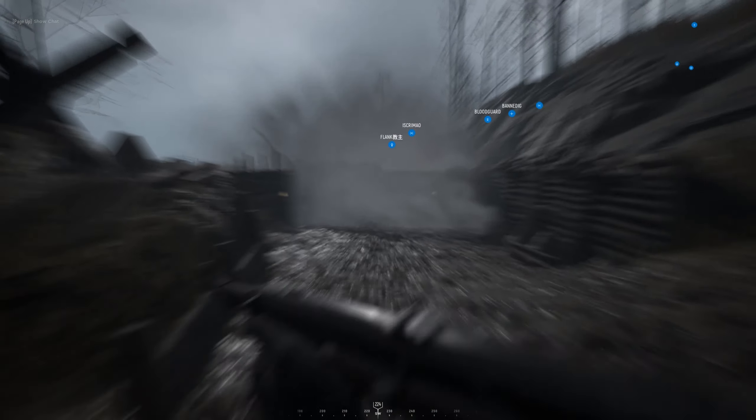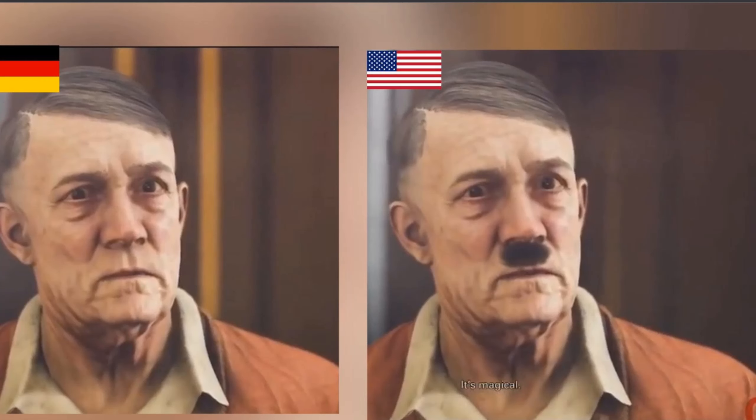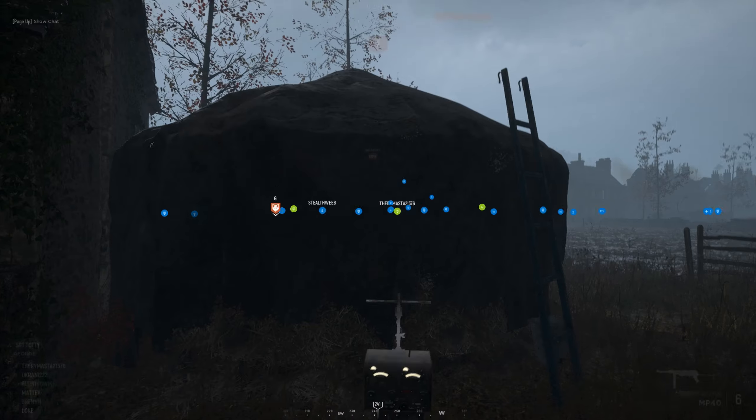I can remember a great game called Wolfenstein in which all Nazi symbols, including the swastika and the SS runes, were removed, and even Adolf Hitler's face was banned and replaced with a funny-looking face bearing no resemblance to Hitler. This version was especially made for the German audience, and people could get up to three years in prison for using Nazi symbols in Germany.